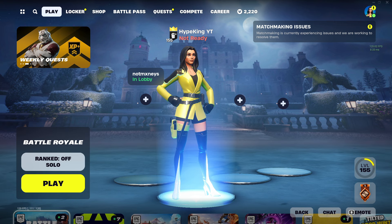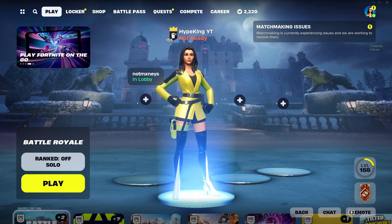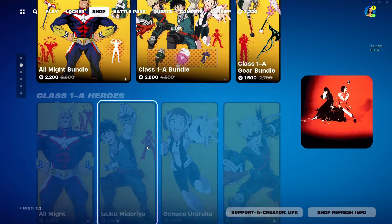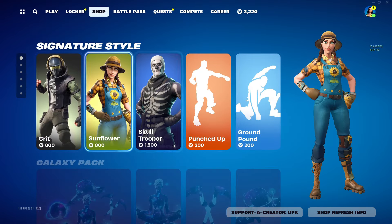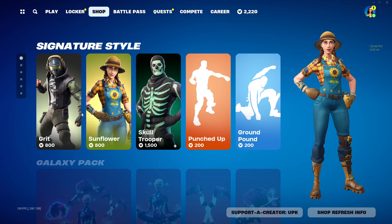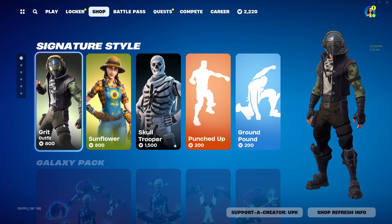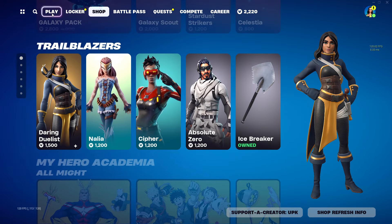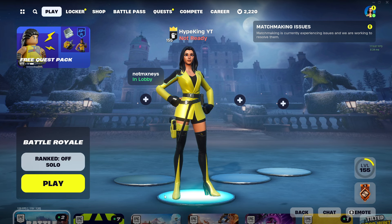This glitch is inside Fortnite 2024 and I'm going to show you the fastest way to complete it. But real quick, I hook my subscribers up every single day with anything they want from the Fortnite item shop. If you want something from the item shop, like this video, subscribe, hit the bell notification, and comment your Epic ID so I can add you and hook you up with something nice.